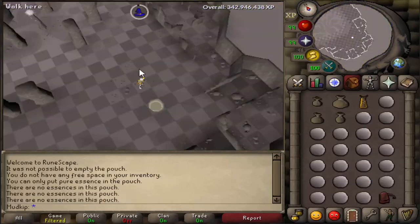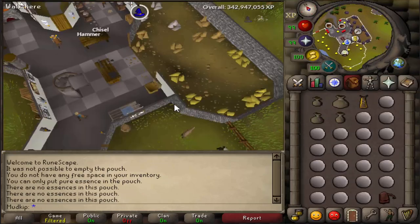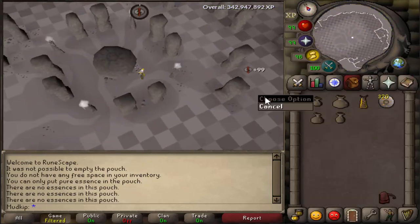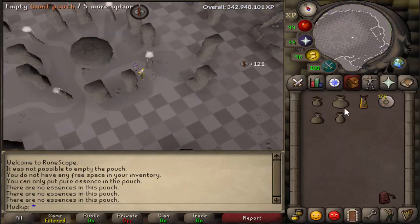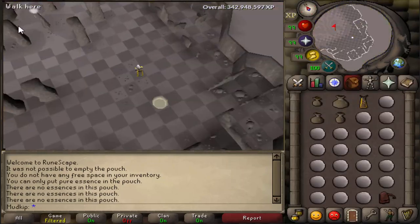Some tips that I would use to help improve run times: use shift click to empty the pouches, and you could set up bank fillers — like I forgot to do — and just click deposit all so only the mind runes get deposited and everything else stays in your inventory. You could also set up F keys so you can switch between tabs faster. Mouse keys would help too, but I'm not exactly the expert on those, so I don't want to give you false information.